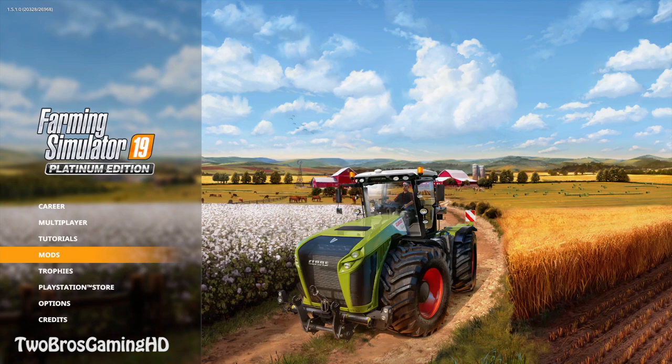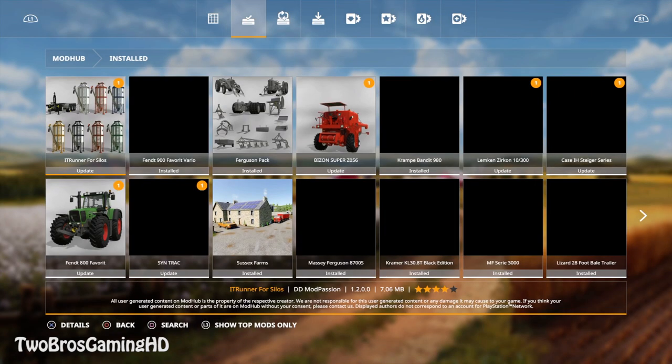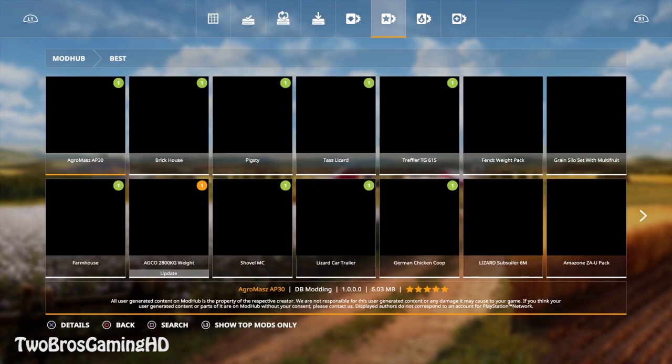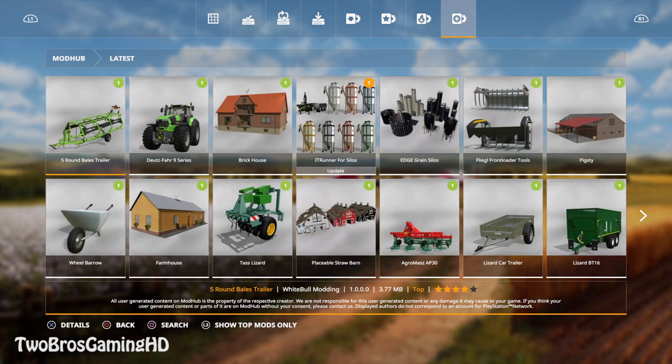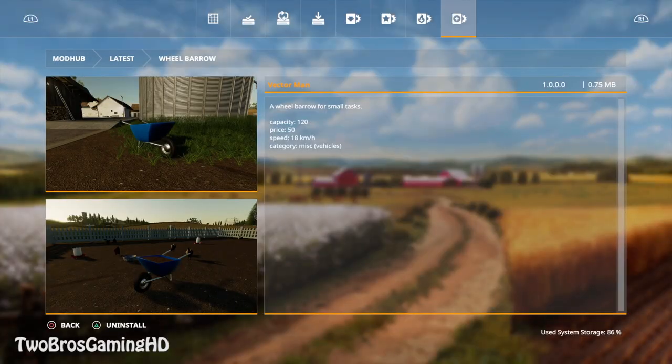So today we got some new mods again and we are gonna go ahead and take a look at it. We're gonna go over to the latest mods right now. The one mod I'm gonna take a look at in this video is actually the real wheelbarrow. We got this mod from the mod creator called Vector Man and it is basically just a real wheelbarrow for smaller tasks. That means you can use this for like taking some manure, taking some straw, taking anything from the barn and stuff like that.